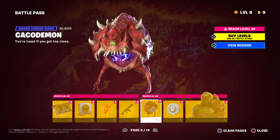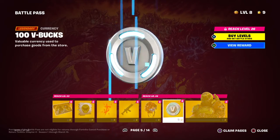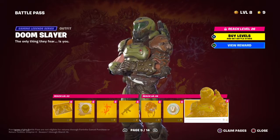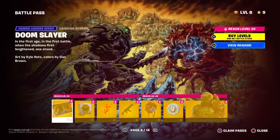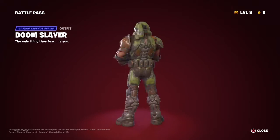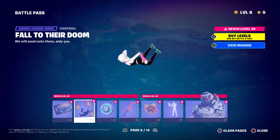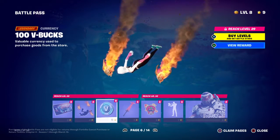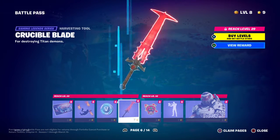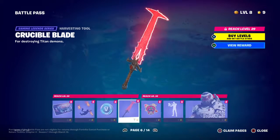This is a pretty rough looking glider. 100 V-Bucks, and then we have Doom Slayer himself — super cool skin. Loading screen, Hunter V-Bucks, his pickaxe — it's pretty cool.